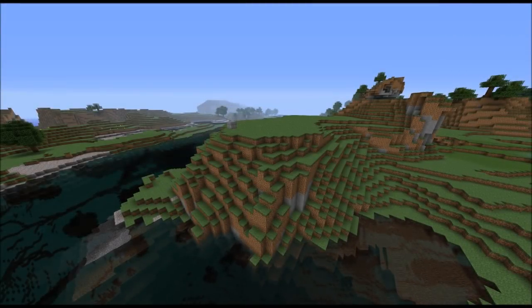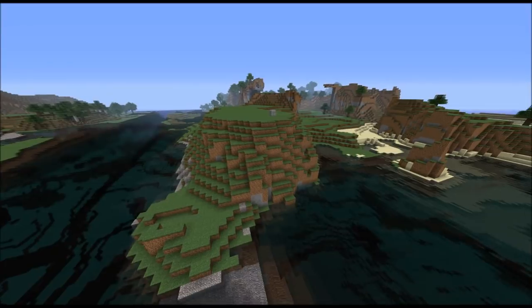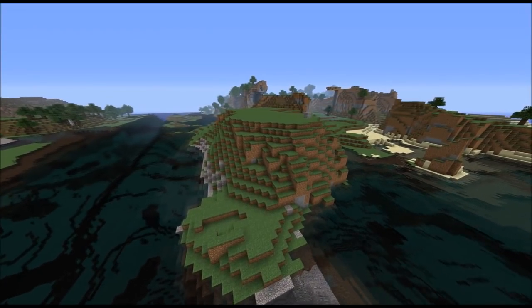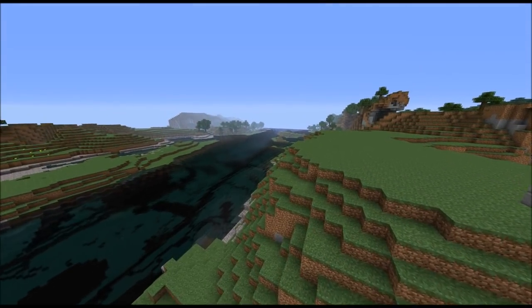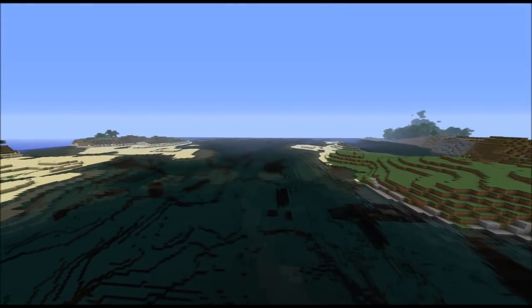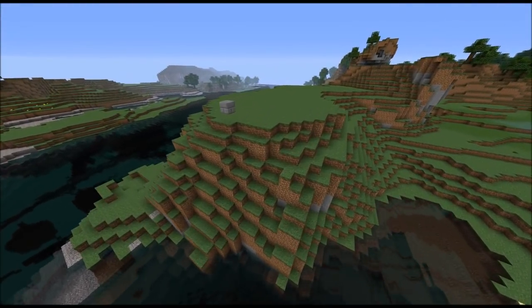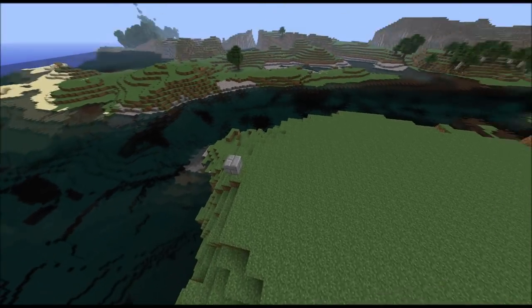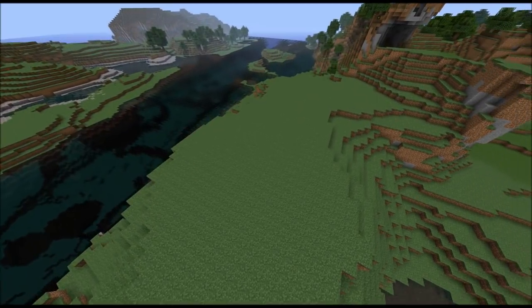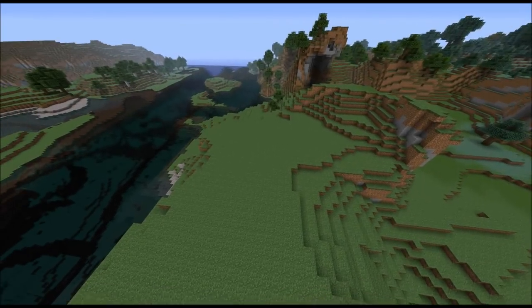The very first thing you want to do is find a good location to build the castle. In this case I decided to build it on a small hill, small cliff, whatever you want to call it. There's a river coming out of the landscape and flowing into the ocean back there, which I think is a quite good location. Back here is going to be the big tower with the beacon inside, and in the front are going to be the two towers with the gate in the middle.